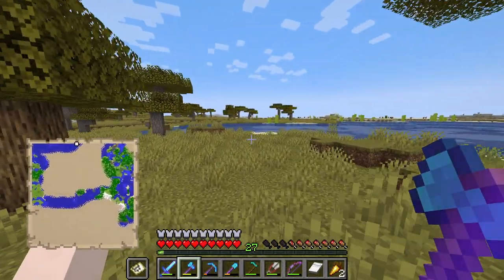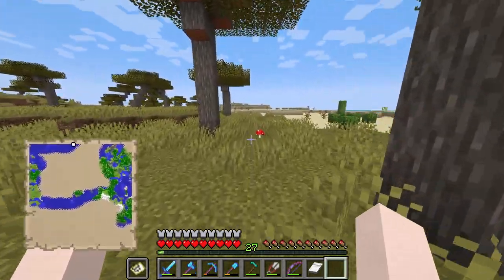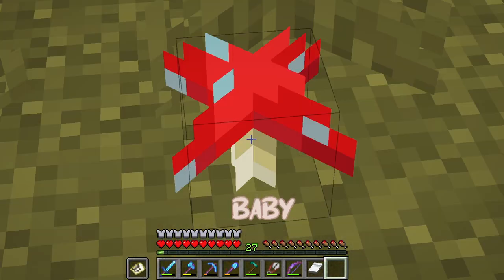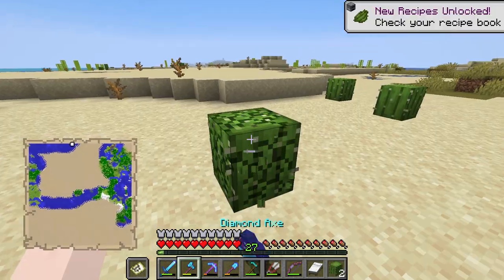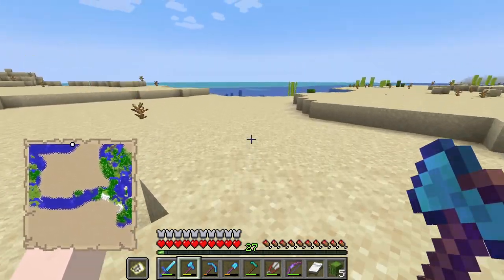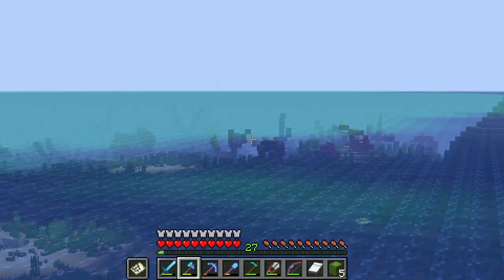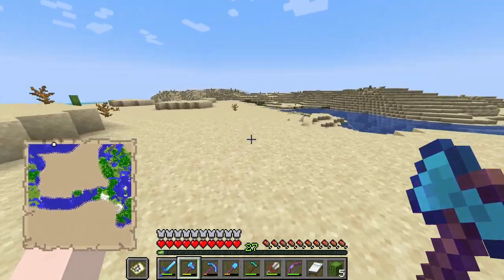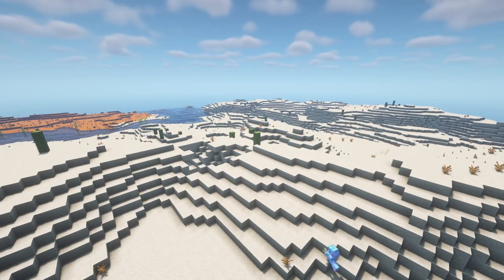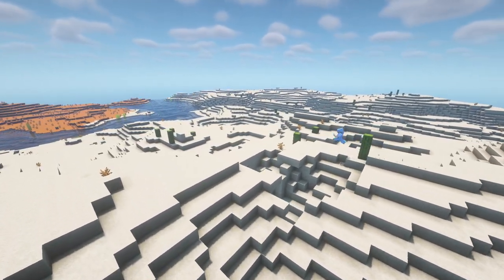We have officially found a desert — our very first desert of this world! And there's this lone red mushroom over here in the acacia. I'm going to take some of these cacti so that we're able to actually get green dye because we haven't been able to make green dye. There's more coral reef over that way too. I've been traveling this desert for quite a while and it is pretty massive — this desert just keeps on going and going.